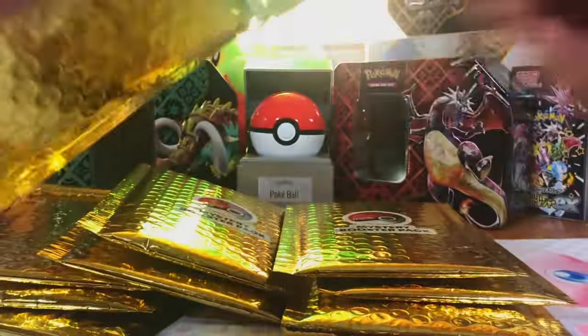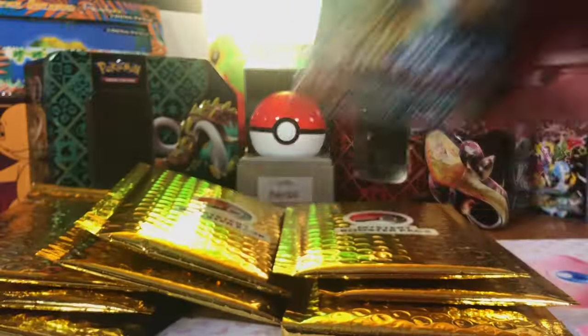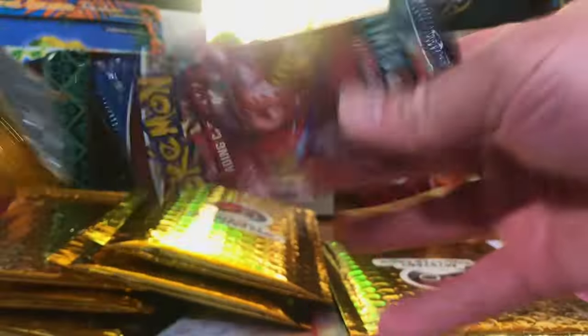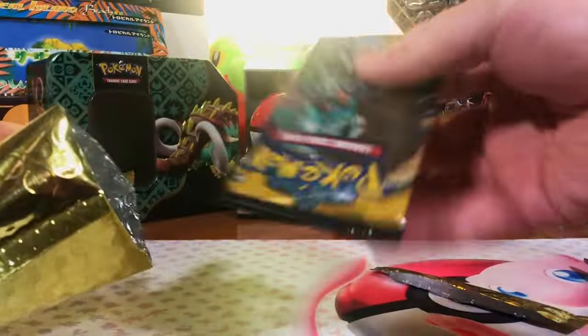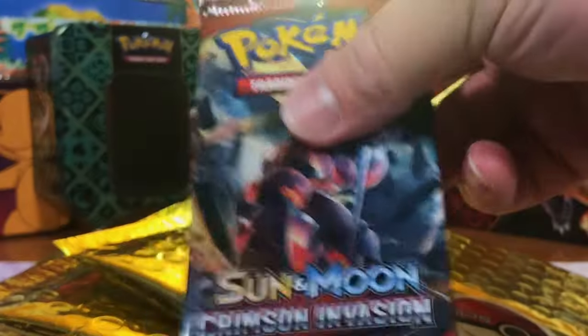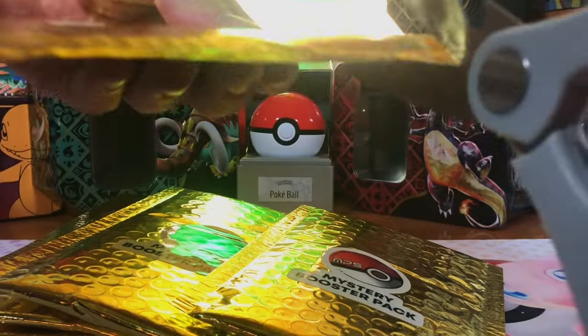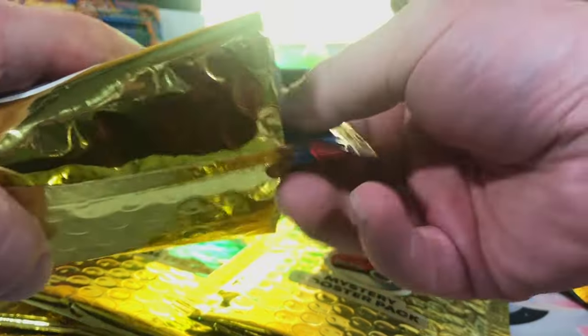Crimson. These could be any pack. Another Burning Shadows. Shiny Treasures. Battle Styles. Paldea. Paradox. Paldea. And more Shiny Treasures. Paradox Rift. Sun and Moon Base Set. Paldea. Paradox Rift. Crimson. We have much better packs this time around, in my opinion — tons of Sun and Moon and a Base Set already.